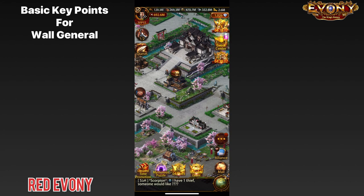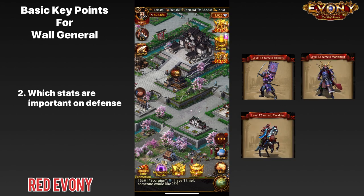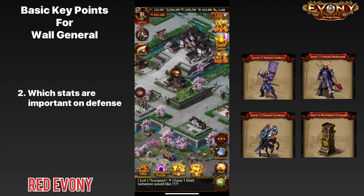The next thing that we need to keep in mind is that each of the types of troops that we have — ground, archers, mounted troops, siege — all have important stats on defense. And we need to keep those in mind when we're going through the selection process.